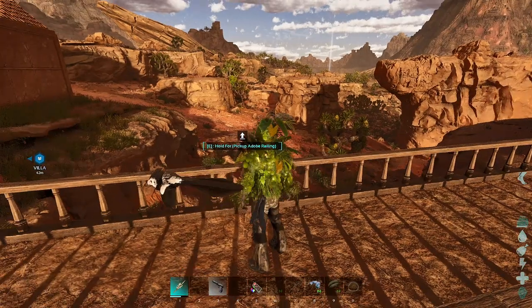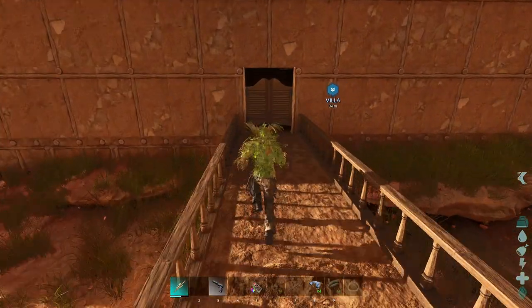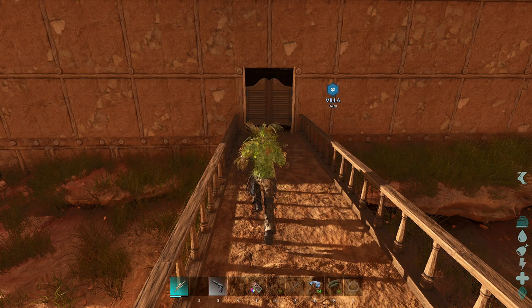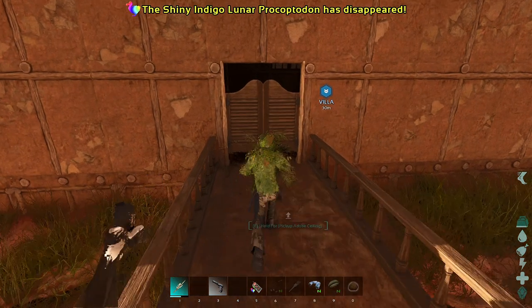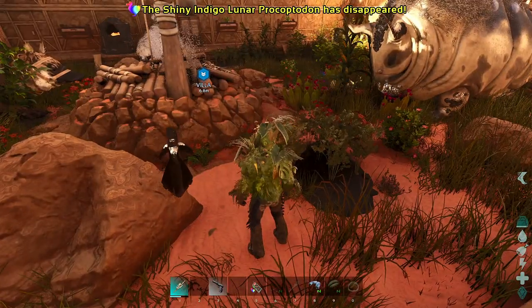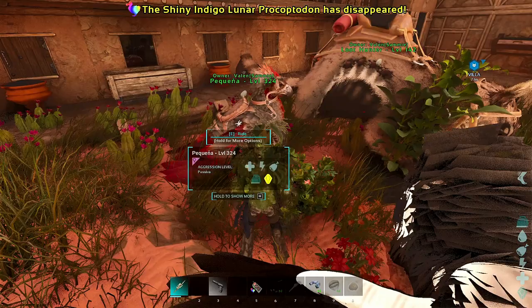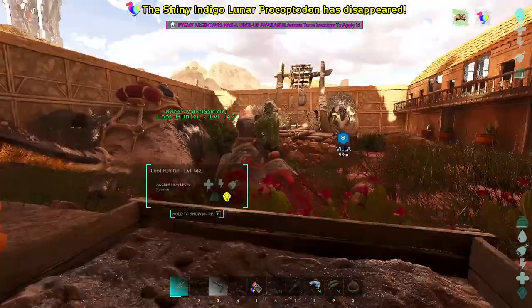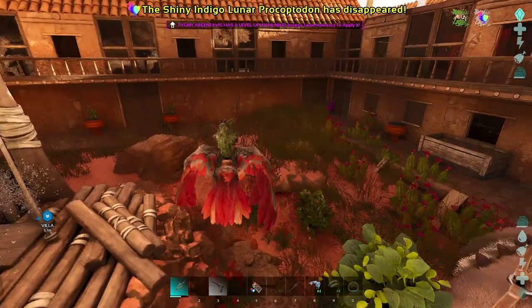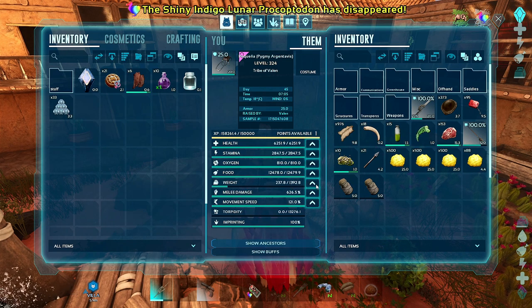I've been playing Pokémon lately so I've got Pokémon on the brain - kind of similar, not gonna lie. There's a shiny indigo Procoptodon - so tempting to get but we can't do that right now. We're going to go on Pequeña because she's a more reliable flying creature. She's got a level - let's put that on stamina.